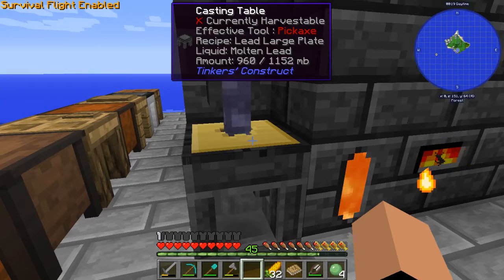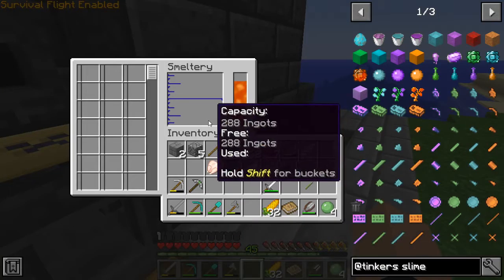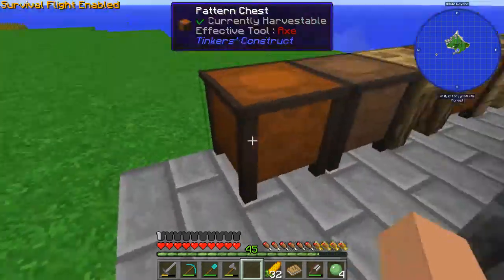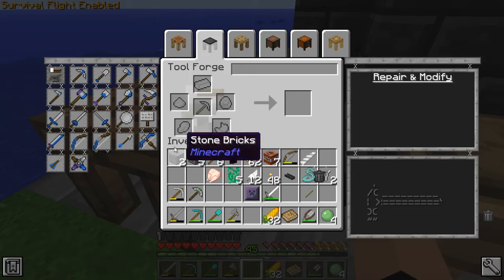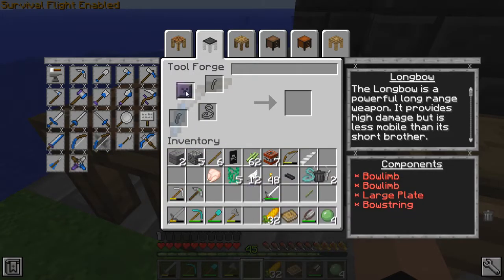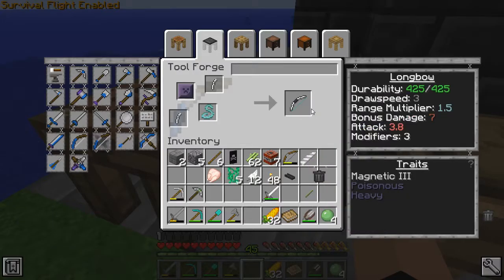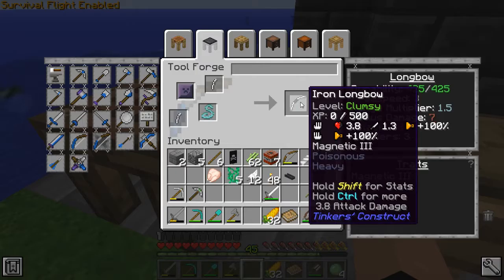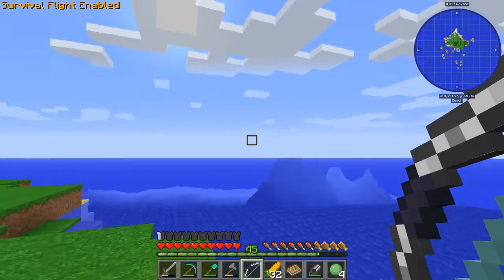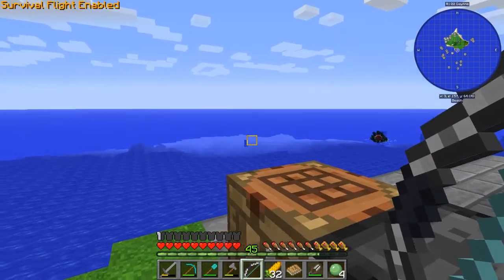Let's go to sleep real quick. Now as you can see it quit pouring because that was the last of that material. Now we can pour our lead straight into our mold — which requires 8 ingots. Now we'll come over here, back to our bow. We need our plate and our two bow limbs, then our string — and there we go, it's an iron longbow.